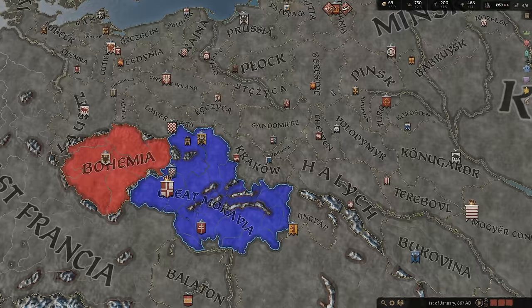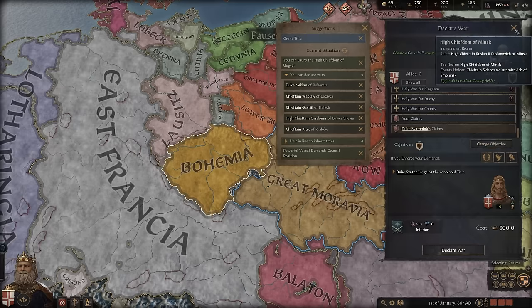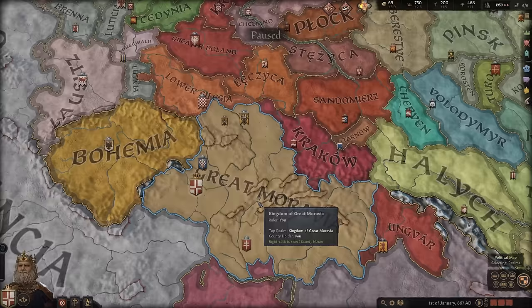In addition to that, you also have a claim to Bohemia right out the gate. So expansion to the west, either as your own personal claim or as your duke's claim, is a great way to expand your territory close to East Francia. And from there, you can actually solidify an alliance, so the western portion of your border has support and is not going to become an aggressor.